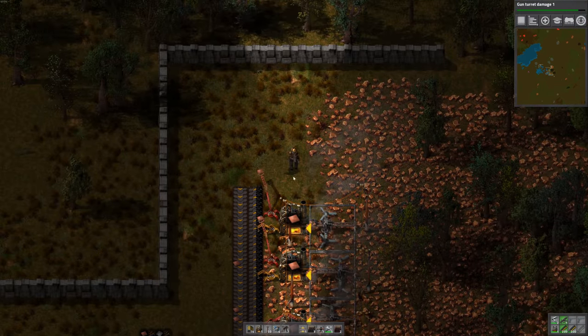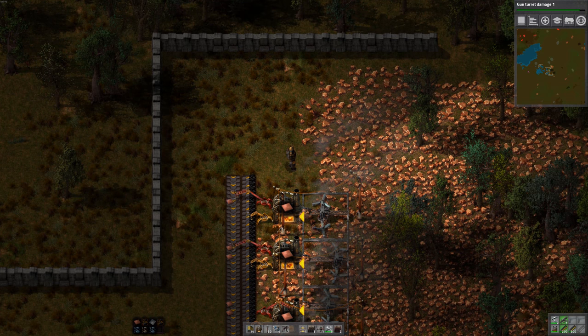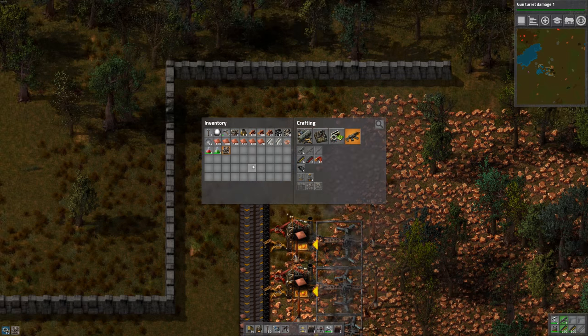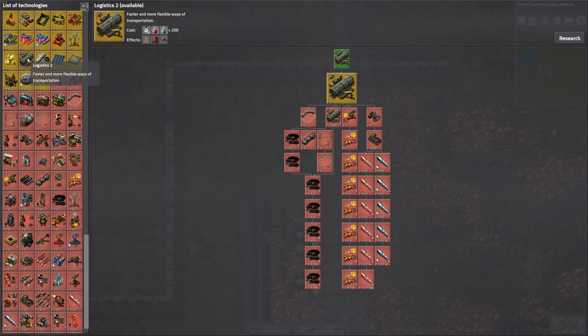I want to put some more defenses in as well. This corner is kind of open. So make some turrets. And our gun turret damage is done. So what should we do next? Logistics — let's do Logistics 2. We get these faster belts. Sounds useful.